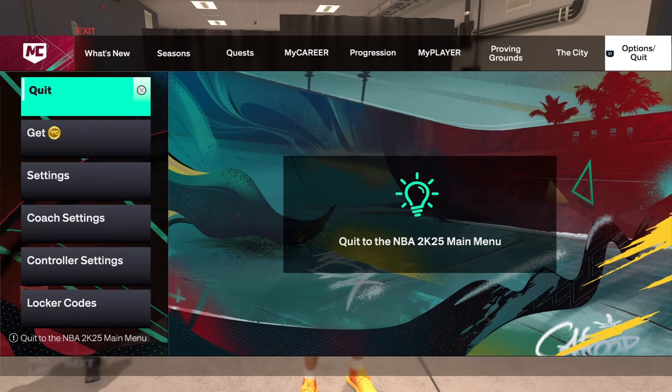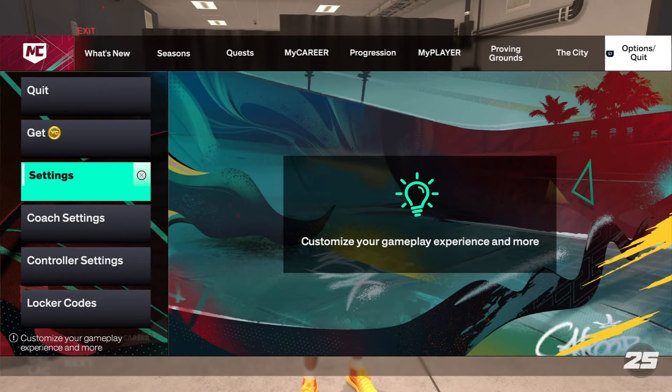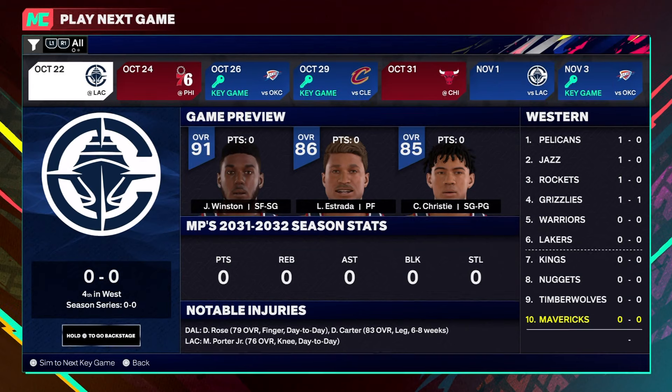So to grind fast, go into settings, put your difficulty on Rookie and the quarters on 5 minutes. After that, when you play NBA games, play only the key games — you will have 12 key games each season.